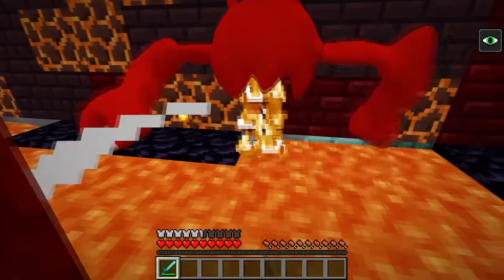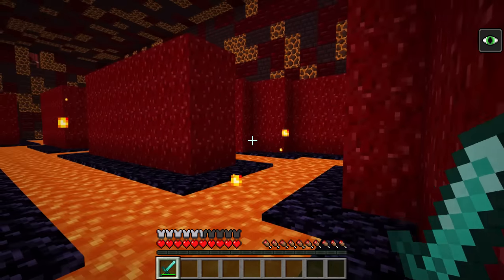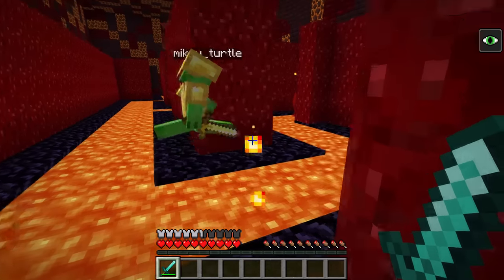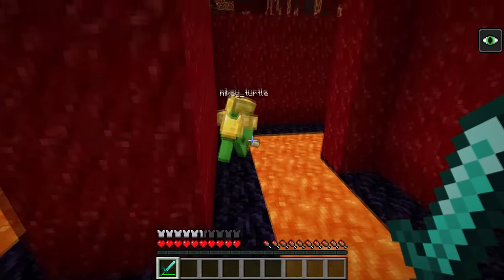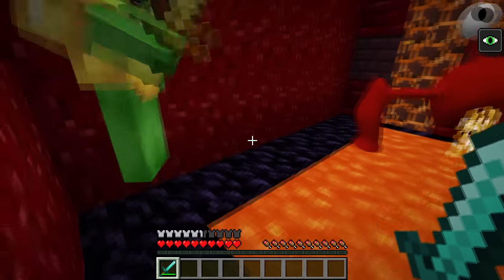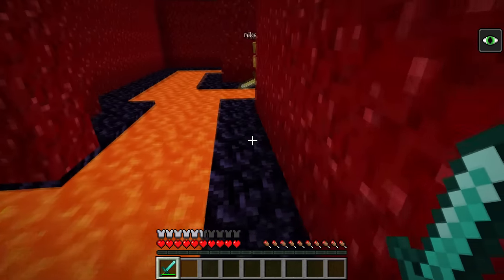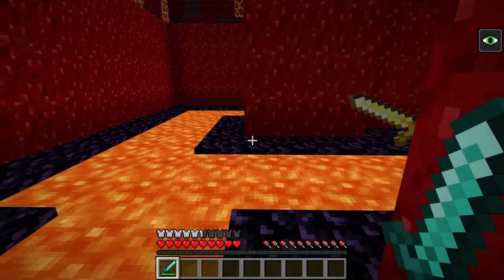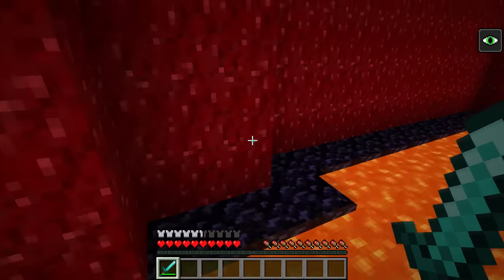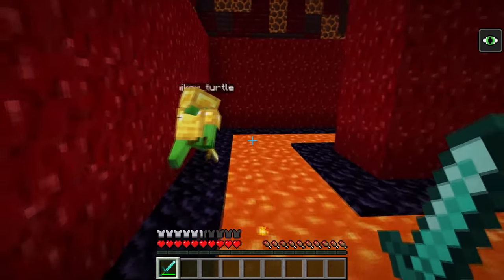Hooray. Look. A chest. Is it a trap? Is it safe? Open. Whoa. Diamond and golden armor. Take your pick, Mikey. I'll choose the gold. Really? I'll take the diamond armor. There we go. Yeah. Nice. Now that we're equipped, I think we can fight the gators. Totally. This will be easy. Let's go.